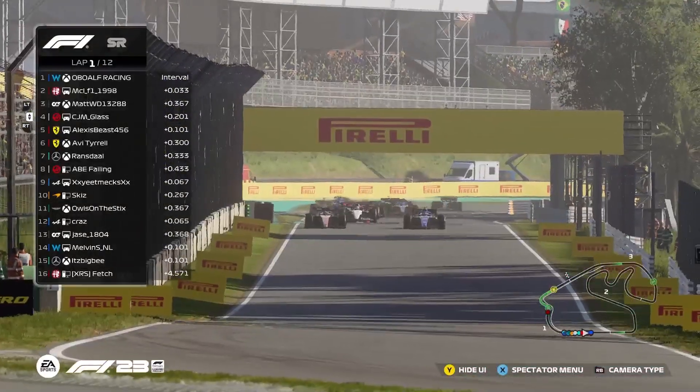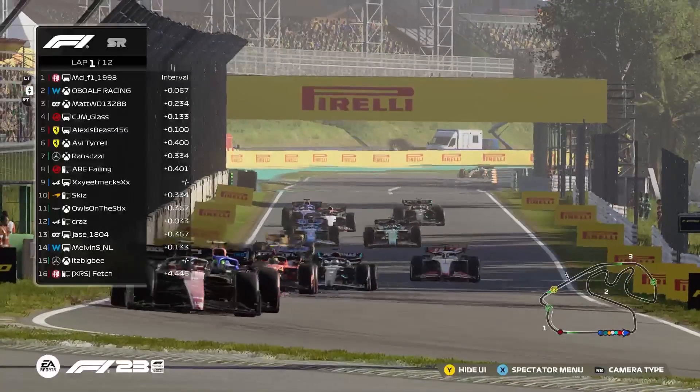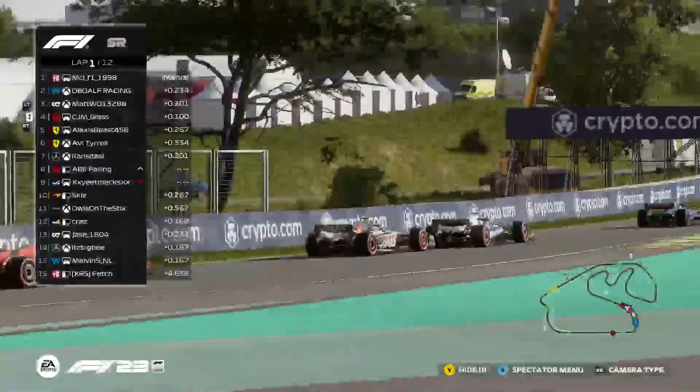Yellow flags behind — it looks like Fetch caught up in an incident in turn one. But you see the front two still battling away. Alf now down in P2, MCL taking the lead on lap one. Matt still in P3 followed by CGM.